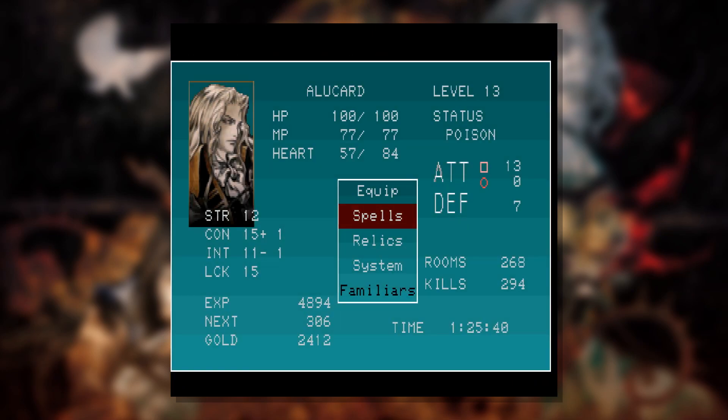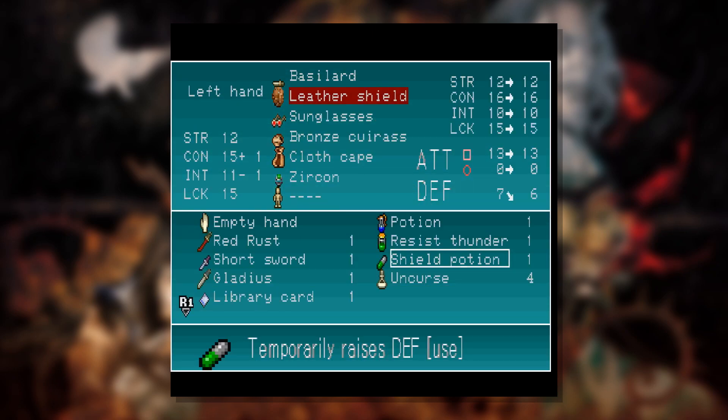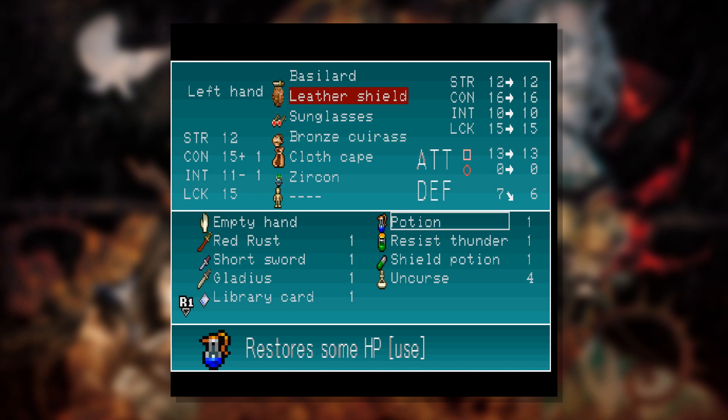These guys poisoned me — these spittle bones, as they're called, they poisoned me. I thought going and healing would fix that, but it didn't. I'm not sure if poison just goes away with time, or if you have to heal yourself. I'm assuming you have to heal yourself, going by old Pokémon logic, but I don't have any antidote or anything. So I guess we're just going to roll with it.